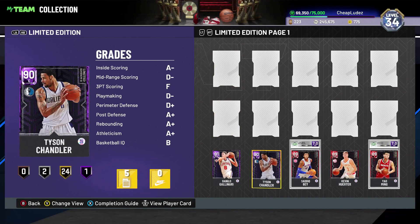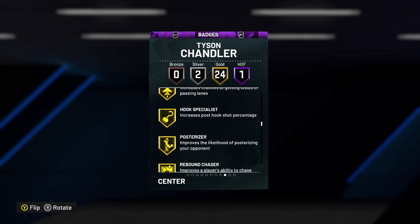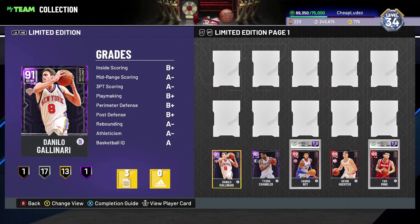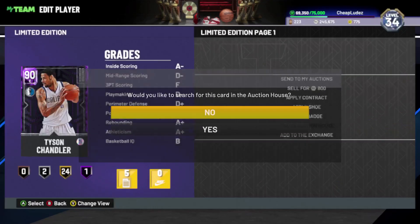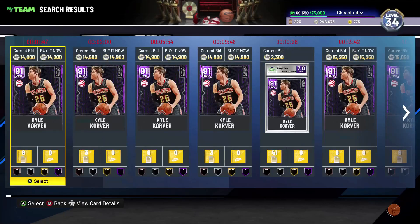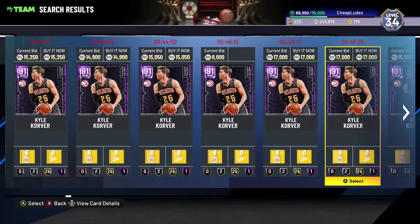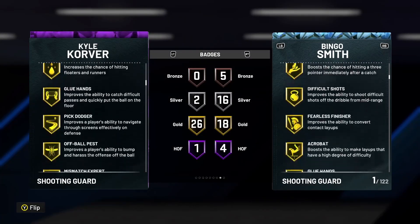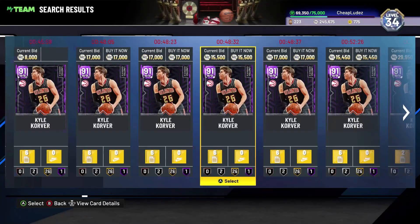Sadiq Bey - I'm sure you've heard about it. All of these ruby guys are worth picking up. These packs were so bad that all these guys are basically at buyout prices. Tyson Chandler looks okay, he's not terrible - he's a great big man especially on next gen if you're looking for a cheap way to limit DeRozan and other super offensive-minded big men. But the fact that he's still going for over 5k is indicative of how bad these packs are.